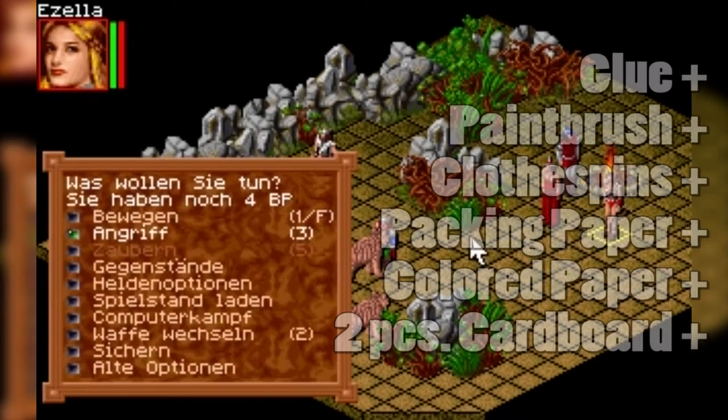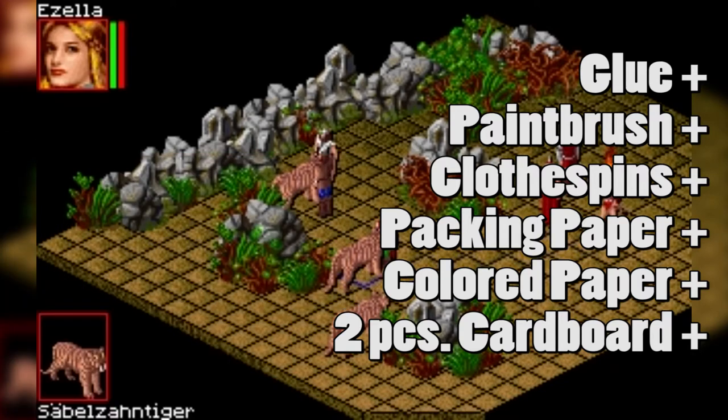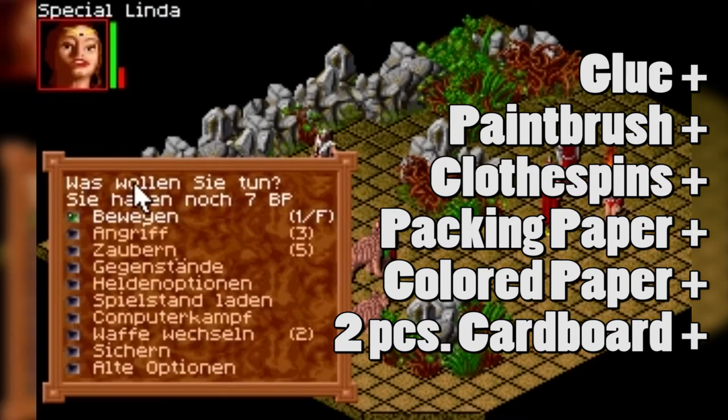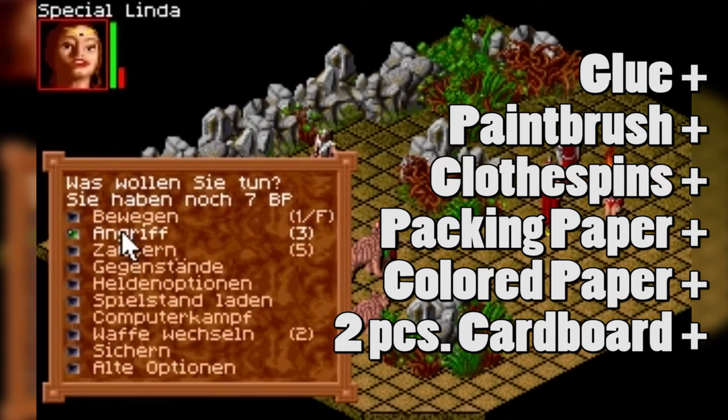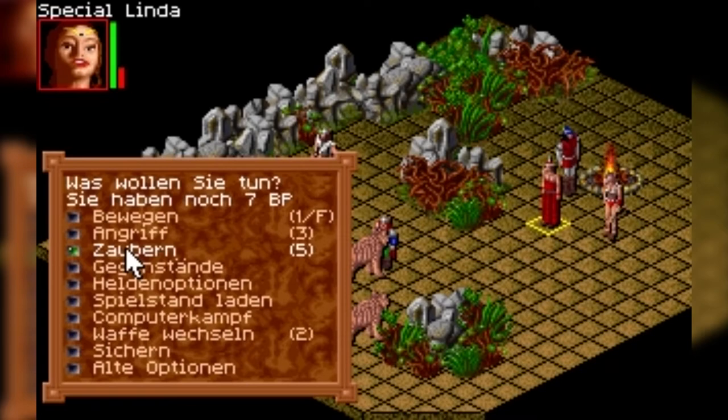All you're gonna need for this is some glue, a paintbrush, a few clamps - clothespins will also do - some strong paper (I used packing paper), some colored paper, and two pieces of cardboard. And the thing you wanna bind, of course. I have pre-cut all my paper for convenience, but the sizes you will need depend on the size of the thing you want to bind. You should also know the machine direction of your paper - if you don't know how to find that out, Google can help you.